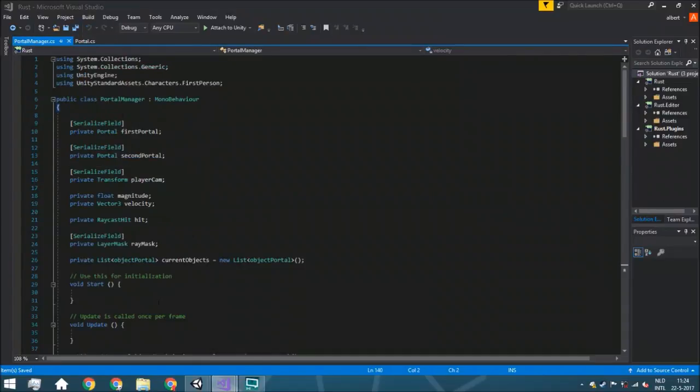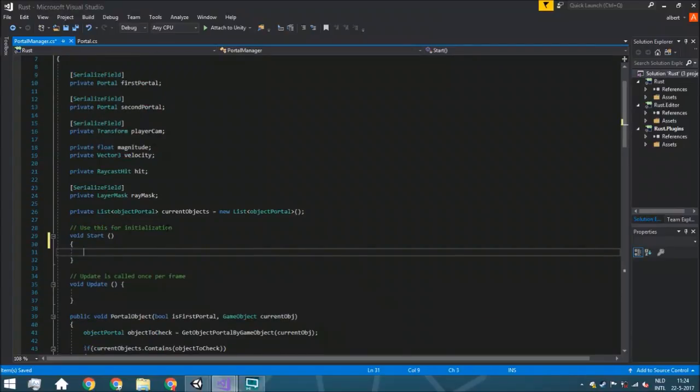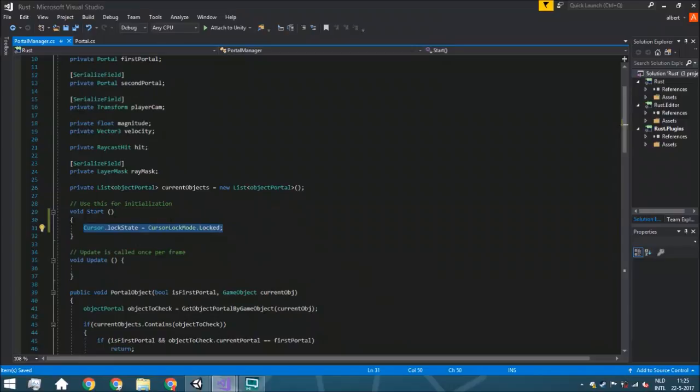In portal manager we are going to go to Start. We are going to say that — just because the Rigidbody script doesn't do that — we are going to do it ourselves: cursor dot lock state is going to be cursor lock mode dot lock. Normally you don't do this within this script, but just because we are already working here I will put it right here. Normally you would put this inside the UI manager or player manager or whatever. But this is just temporary so we don't have that annoying thing where your cursor goes off the screen.